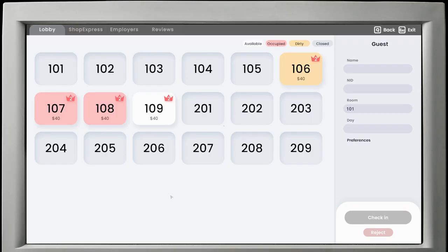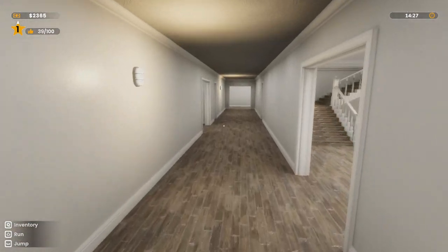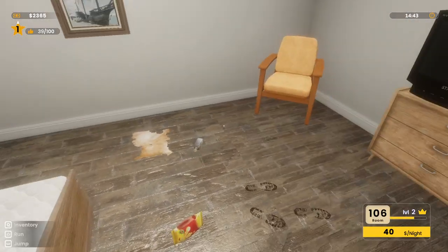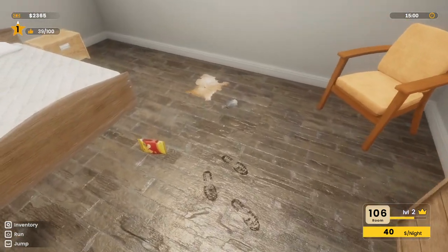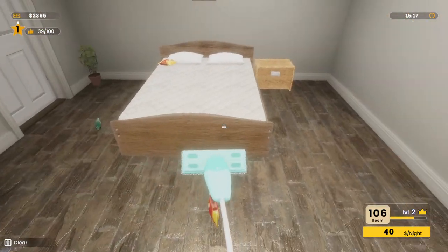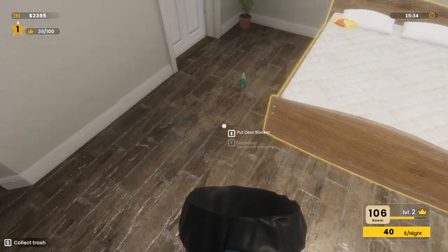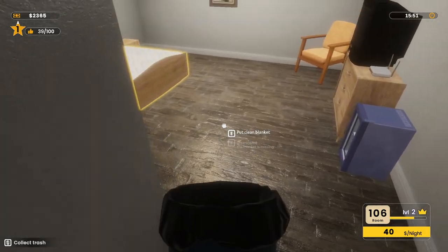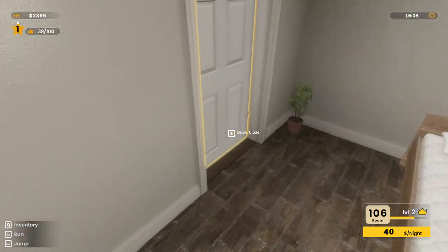A guest left. What room was that? 106. Let's get it cleaned. Here we go, take the linen. Let's just get this all cleaned. Why don't we get the two star? Do we need to do something specific? We need 100 approval points or whatever you want to call that - review rating.